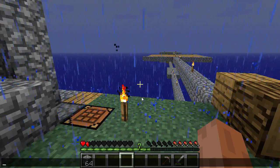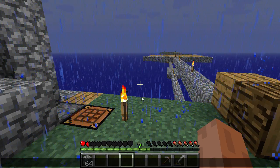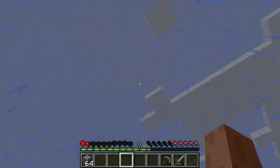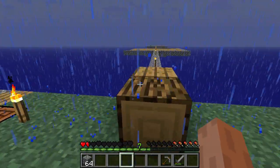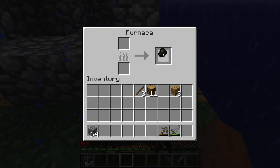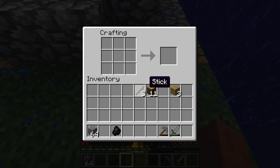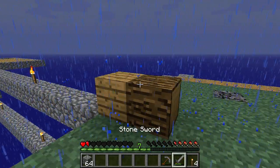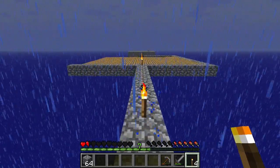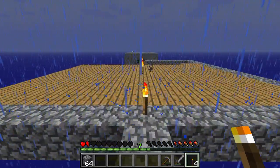Hello everybody, and welcome back to Skyblock. This is episode 9 of this Let's Play series, and it's raining, sadly, but that's okay. I made us a little charcoal here. We're gonna light up that place so that we don't have an insane mob party like the last episode. That was just crazy. Extremely, extremely crazy.